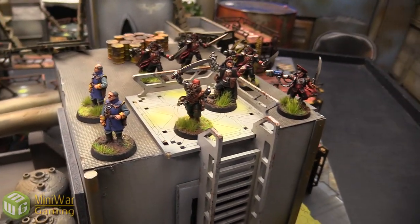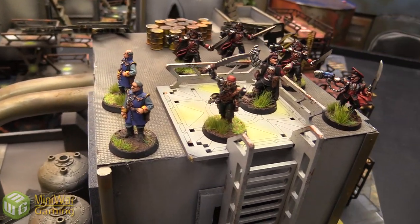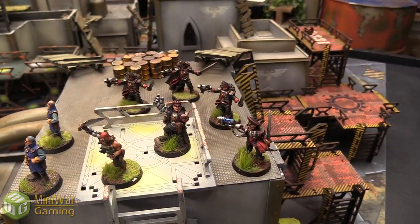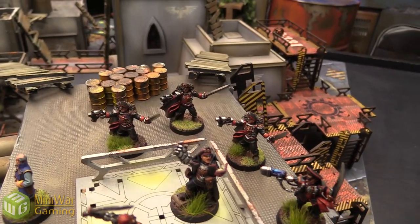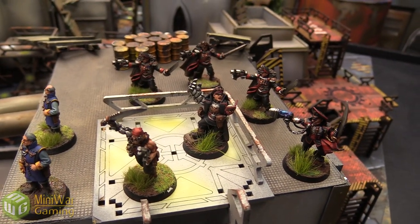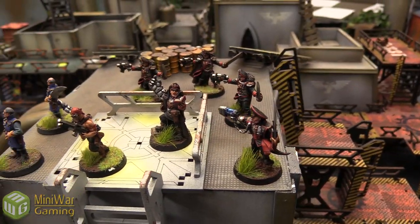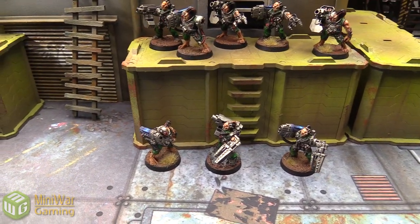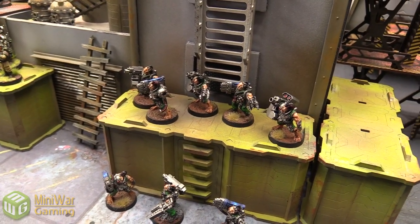We got our Catachan — Iron Hand Strachan I believe is his name — but I just wanted him so that when I wanted to try him out I could. Got a bunch of Commissars, because we only have like 2 or 3. It's nice to have the different weapon options, so we have some just with Close Combat Weapon and Pistol, a Plasma Pistol, and one with the awesome Book and Power Fist. So it's very well done. And lastly down here we have a bunch of Servitors — Heavy Bolter and Plasma Cannon Servitors — just to flesh out those squads as well. There's 4 of each of them.